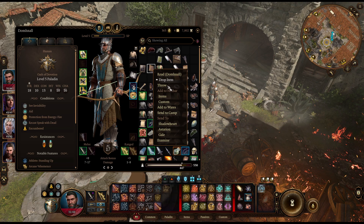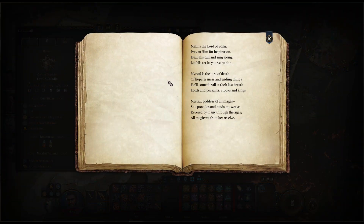Volume 9. 'Melil is the lord of song. Pray to him for inspiration. Hear his call and sing along. Let his art be your salvation. Mirko is the lord of death. Hopelessness and ending things will come for all at their last breath — lords and peasants, crooks and kings. Mistra, goddess of all mages, she provides and tends the weave. Revered by many through the ages, all magic we from her receive.'